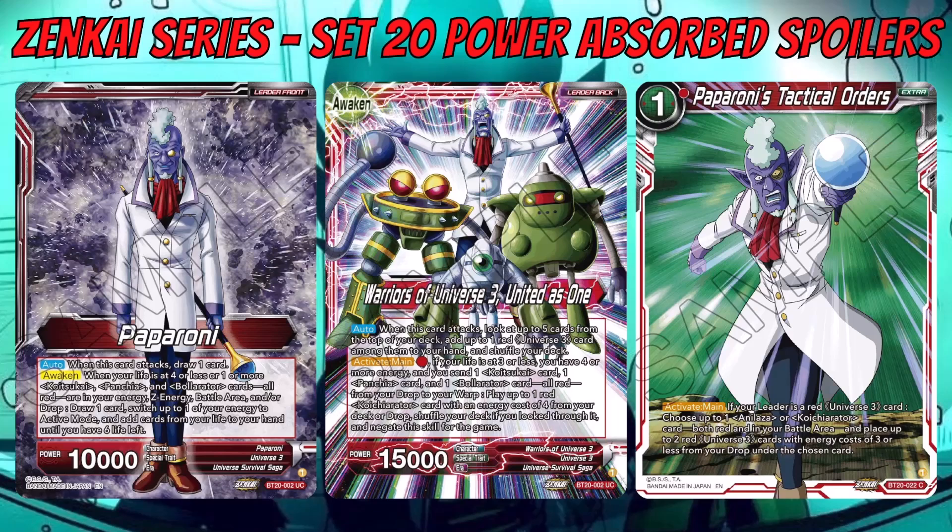For the leader, it's a pretty nice one. We've got Paparoni as the front side and when it flips over it becomes 'Warriors of Universe 3, United as One.' It would be nice if we got a 'United as One' leader for every universe that took part in the Universal Survival Arc — kind of an archetype for each universe. We'll wait and see if that happens.